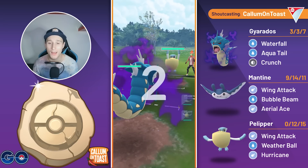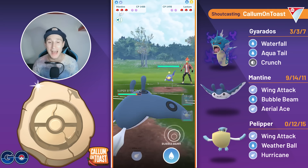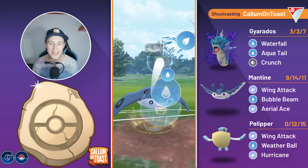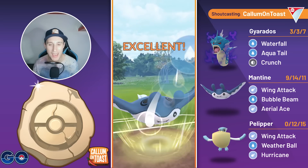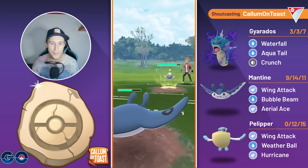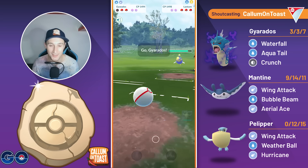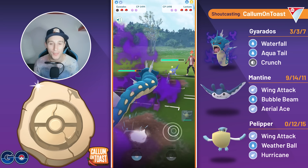Into the next battle, we see a Pelipper in the lead, so going to save swap into my Mantine, and the opponent is running a Lantern. Now we're not seeing it in the lead, so I am actually going to play this out. I do have a slight energy advantage here, so going to go for the Bubble Beam — this will lower their attack, although Thunderbolt will easily one-shot us even if we triple debuff them. So yeah, it doesn't really matter as they do go for that Thunderbolt.